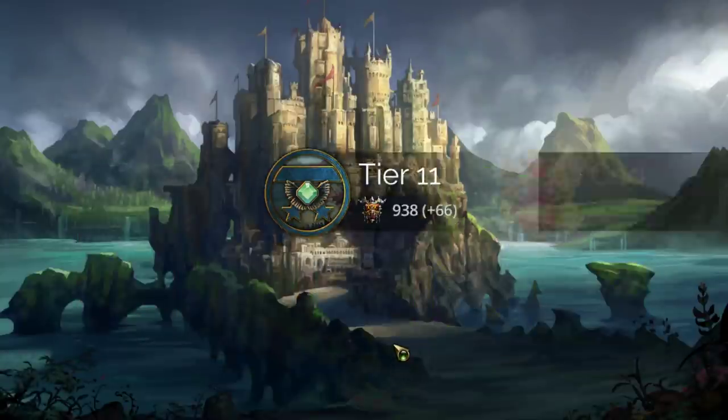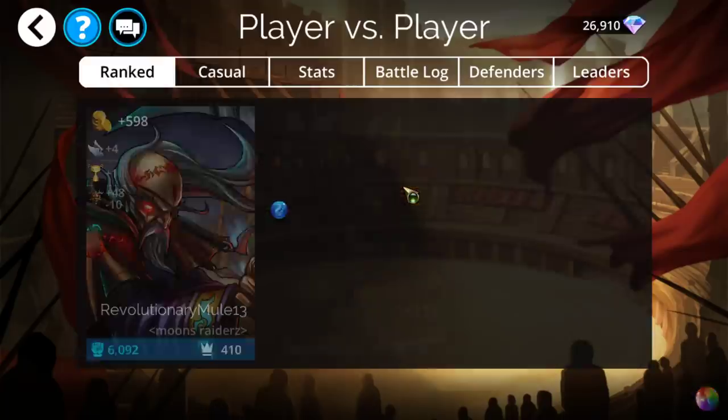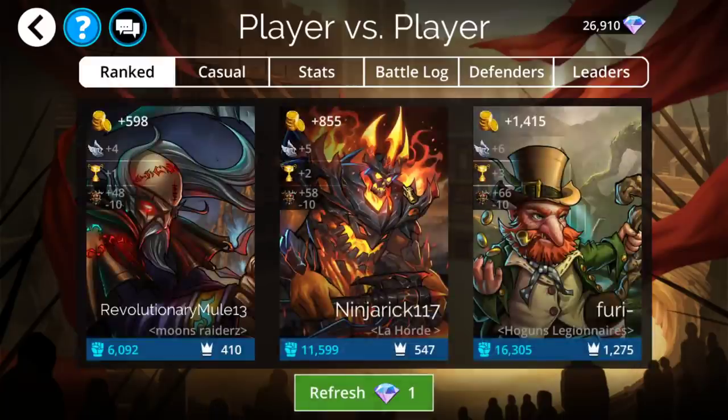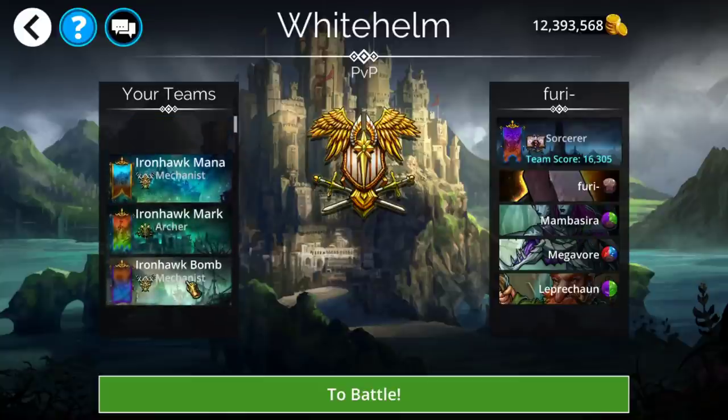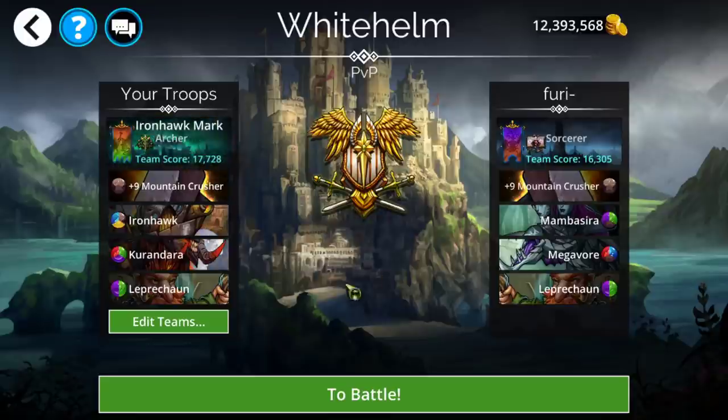That's actually interesting — it applies the 5 damage prior to your cast. This is actually pretty relevant because if your cast was to do skull spam and you actually killed it with the 5 damage, your skull spam would go on to the next troop, not the troop that just died. That's very rarely going to come into play, but do keep in mind it applies prior to the actual cast — it does the 5 damage up front, and then it does whatever your cast is. So if they're within 5 damage of kill range, you can utilize that.